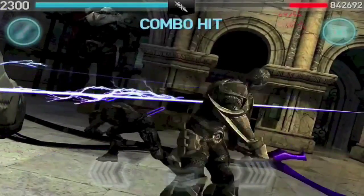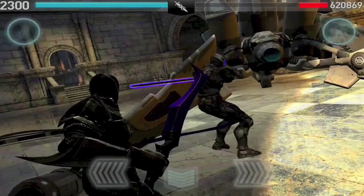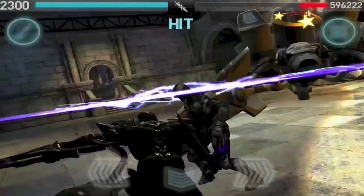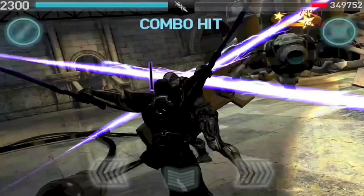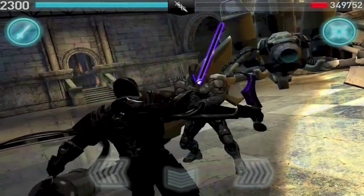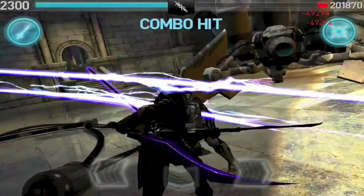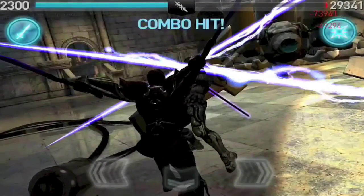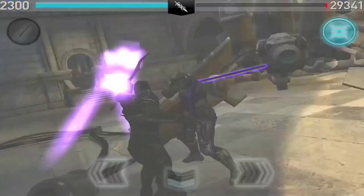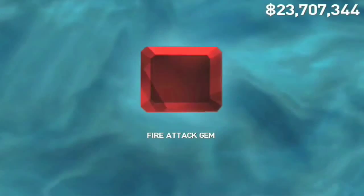I definitely recommend using dual weapons with Wraith because then you don't have to have any stats in shield. If you're playing New Game and going higher and higher up, he gets almost impossible to defeat if you're using sword and shield or heavy, because he takes so many points off your shield. It isn't actually impossible — you can use a combination of gems and stat points in your shield — but it's very hard. So the sooner you get used to fighting him with dual weapons, the easier it will be as you go up through higher New Games.